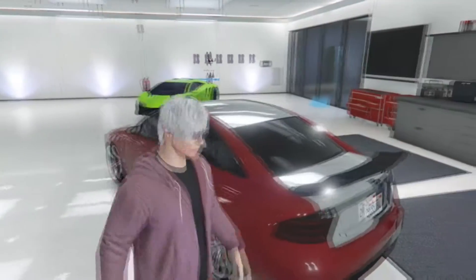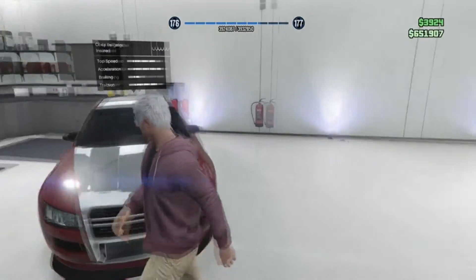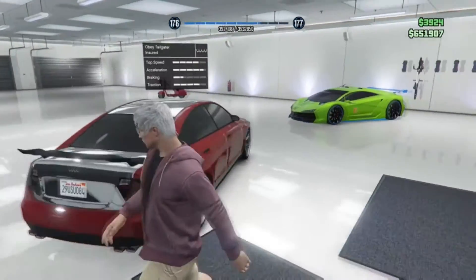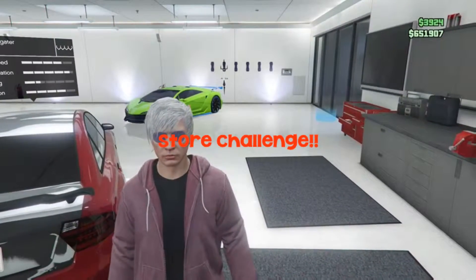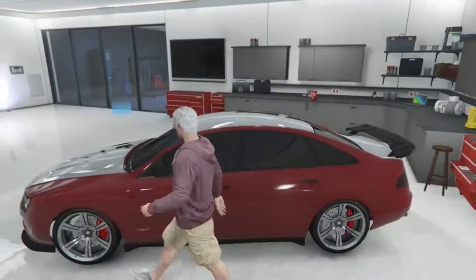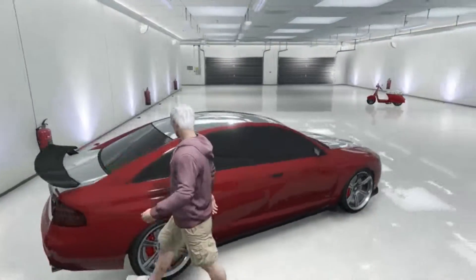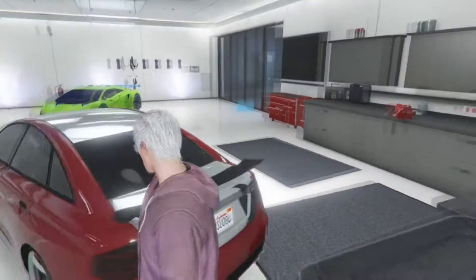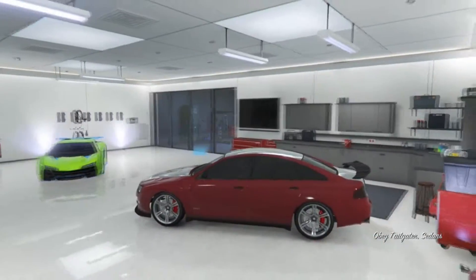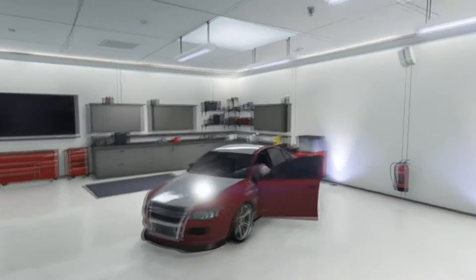This is the Obey Tailgater — it's Michael's car. This is actually what I used in the five-star challenge, and this is probably gonna be the challenge mobile going forward, because it looks nice — better than an Oracle. Red just suits me; red's been my favorite color for a long time.